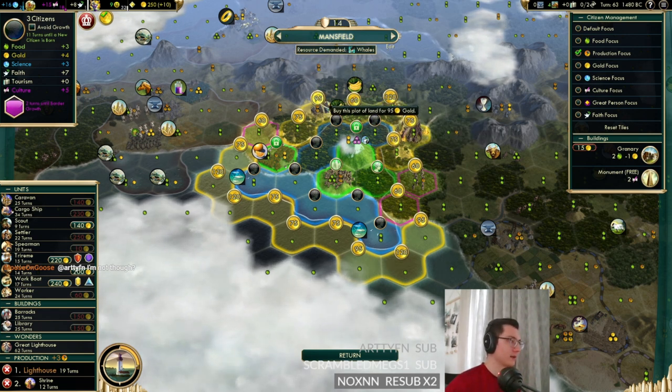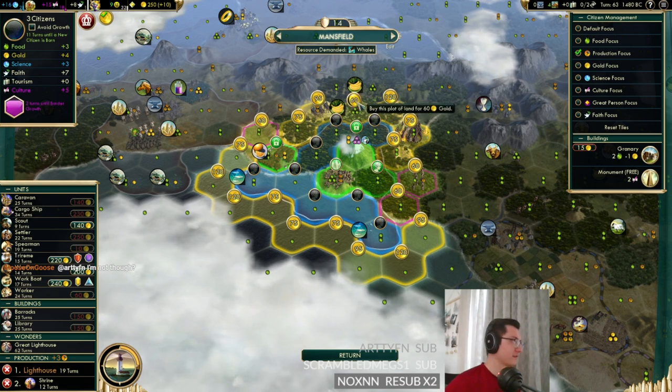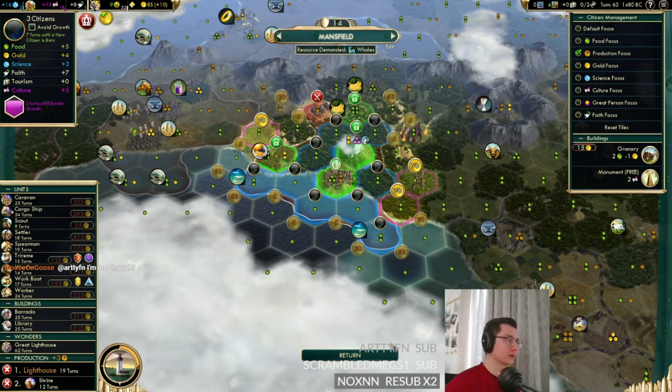We really need some more production in here. Can we buy this hill? We need the banana first — let's buy the banana. Then we also need the hill.